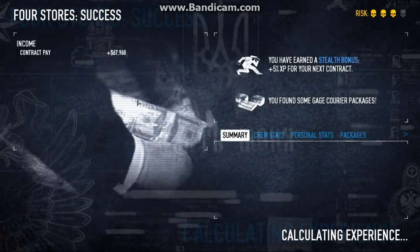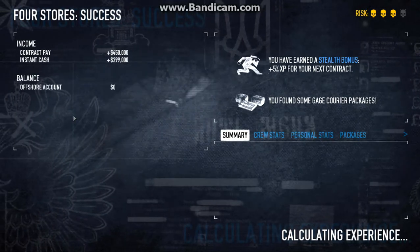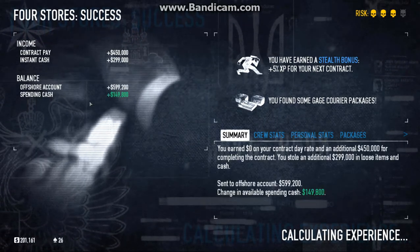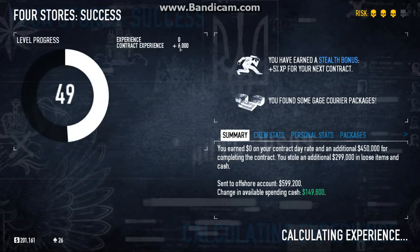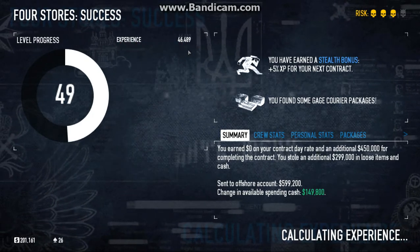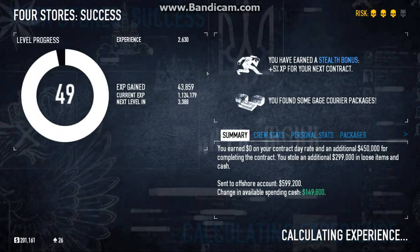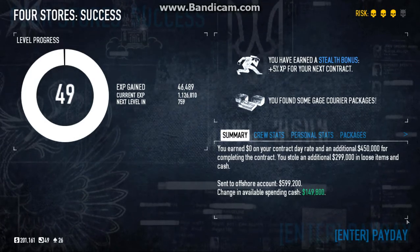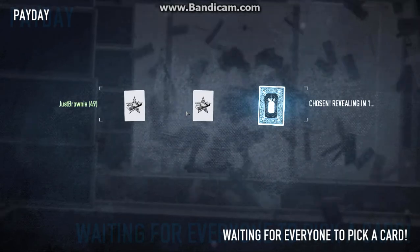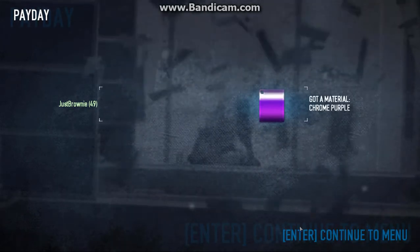Watch how much money you get — not a cop in sight. That was total control. It's not a tremendous amount, but it's pretty decent for a lower level or mid-grade level. Almost 150,000 spending cash. Watch how much experience you get — 66,000, plus gauge bonus. The reduction is because I've done it so many times in a row. You can't do it too many times in a row or it'll start taking off XP. I almost ranked up. And then payday — the right card, all money. But yeah, get all that money.